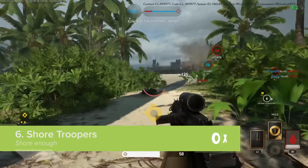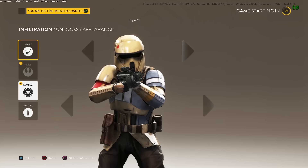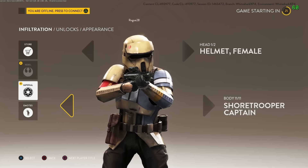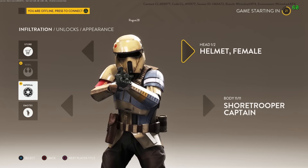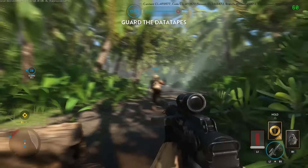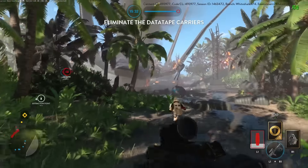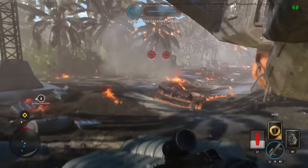The Rogue One DLC also features the Battlefront debut of a new flavour of Imperial Stormtrooper: the Shore Trooper. These guys are identifiable by their sandy coloured armour and the fact that they have a nifty visor built into their helmet to keep the sun out of their eyes when they're lazing — I mean patrolling — on the beach. They look pretty neat, though really we were hoping for a regular Stormtrooper in Hawaiian print board shorts and a shark tooth necklace. Hey, they made that Ewoks spin-off movie, anything could happen.